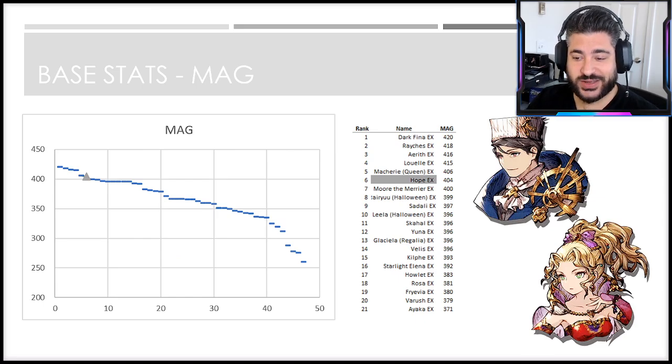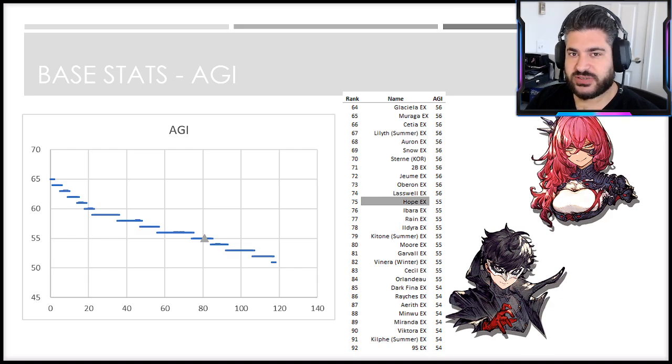When you look at his magic stat, he skews extremely high — he's a top-10 base magic unit, which does great things for his potential offensive output. This is really promising. When you look at agility, this is where we start to see some cracks in the unit. 55 base agility is by far on the lower side for turn order, and we're going to reconcile that to the total stats in just a second.